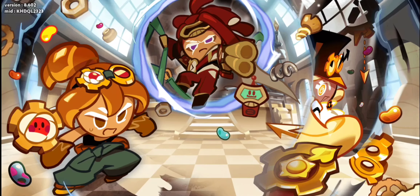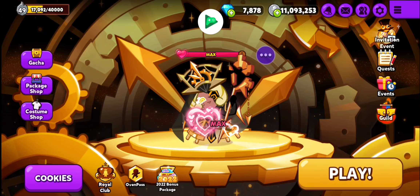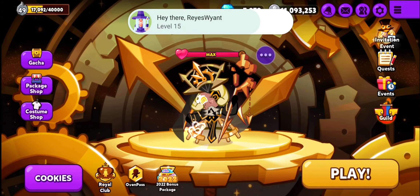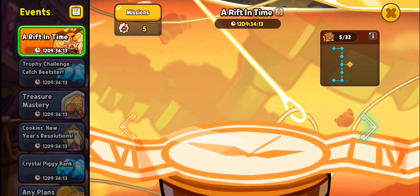So I couldn't find where the Timekeeper's new pet was. I finally found it. It's not in the actual event — it's in the events tab over here with the little gift box, up in the corner. A Rift in Time — there's the event.